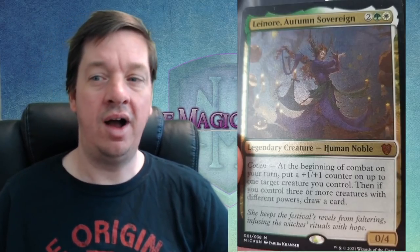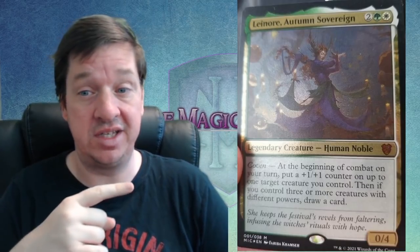So this is Lenore, the Autumn Sovereign. She is 1 white, 1 green, and 2 colorless for a 0/4 legendary human noble. You can see the expansion symbol — it kind of looks like a shield or a heart. Whenever they make the Commander decks, they do a variation of the expansion symbol, so I'm not sure 100% what it's going to look like. Anyway, let's take a look at the ability of the card itself.